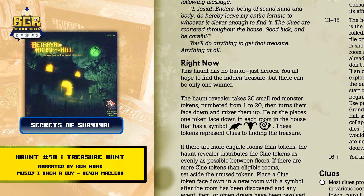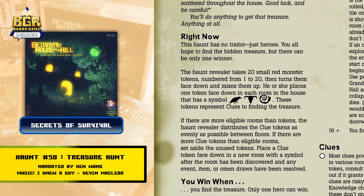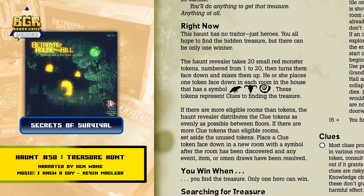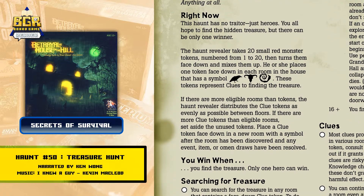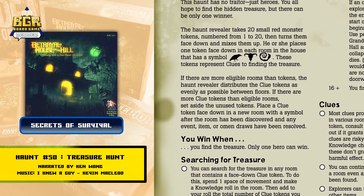The haunt revealer takes 20 small red monster tokens, numbered from 1 to 20, then turns them face down and mixes them up. He or she places one token face down in each room in the house that has the following symbols: a crow, the ox skull, and a spiral.